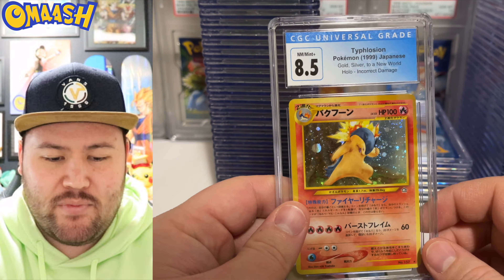Very nice Barraskewda about to karate kick you. Speaking of karate kick — Cobra Kai, the new season just came out, I binged it in like a day. Insane. We got the Rainbow Nessa, very nice card. The rainbows popping in these CGC slabs and I love it so much.